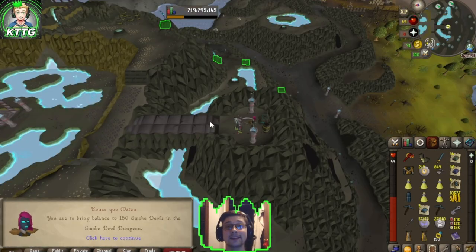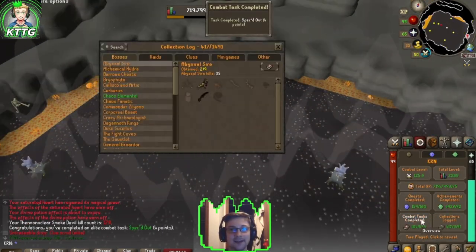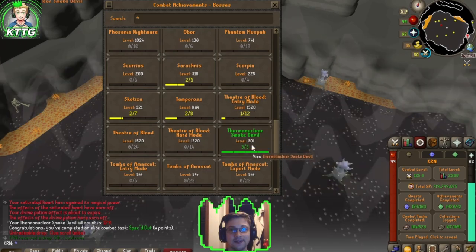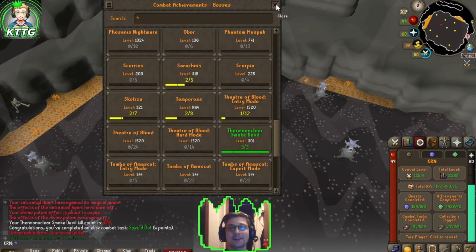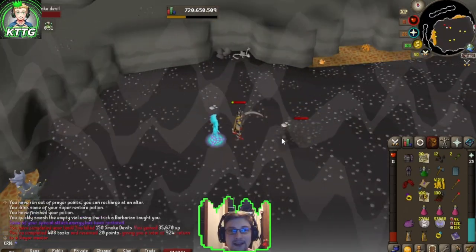150 Smoke Devils - let's do it. Hazard Prevention complete, that's spec'd out. And that's another boss green log on our combat achievements - Thermonuclear Smoke Devil green log. Now let's just finish off the task. There's a Occult Necklace - that's another log slot down. There's another task down.